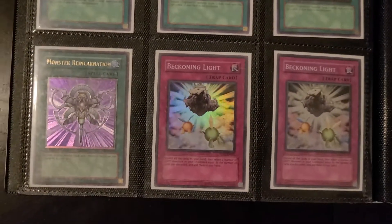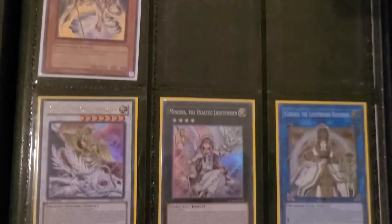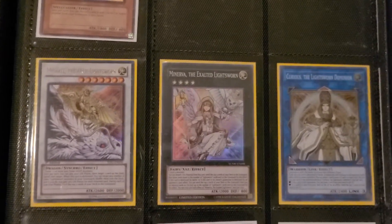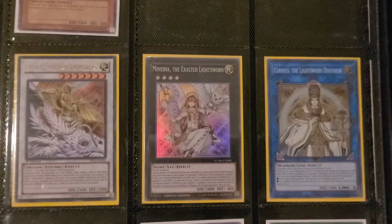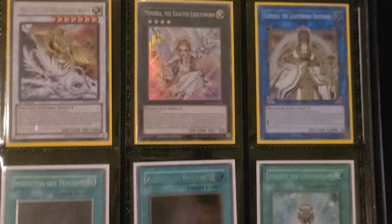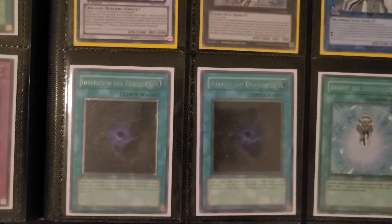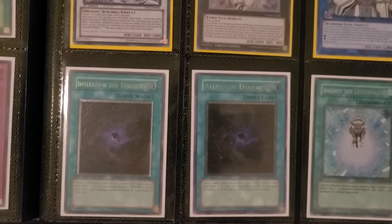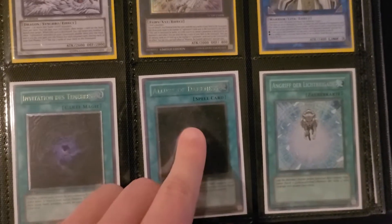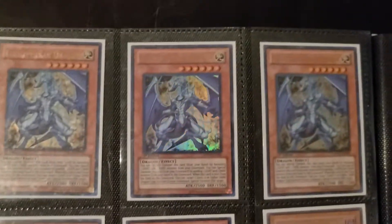And then the Recursions with the Beckoning and the Reincarnation. I just recently grabbed a Herald of Creation for older builds that played it. Obviously this is going to be the standout — it doesn't look as shiny because I have a perfect fit around it — but I did pick up a Super Minerva about a year ago for about $400. I just got my second Ultimate first edition Allure — the French one and one English. And then I have some Chaos Dragon stuff as well.